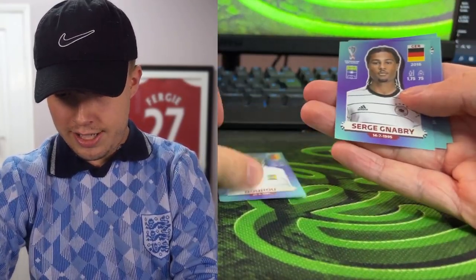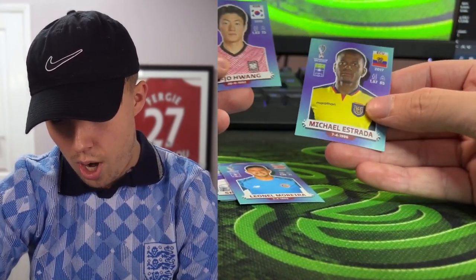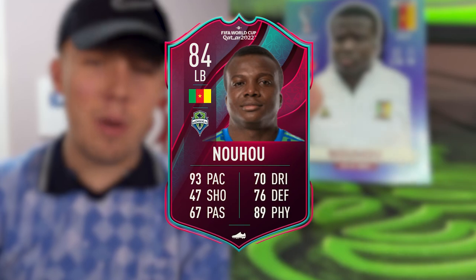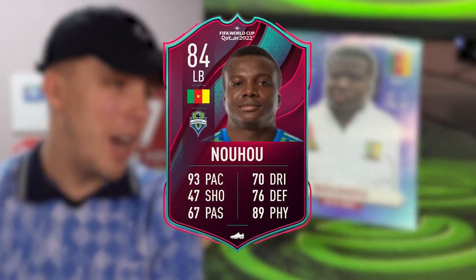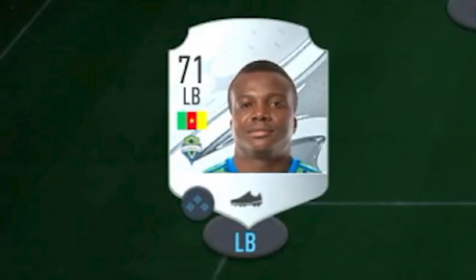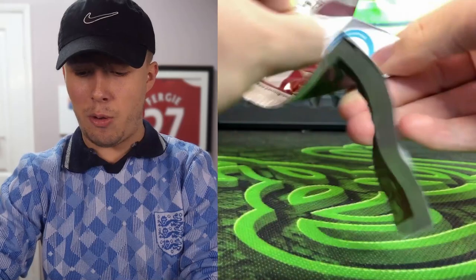Pack number three: first player is Nhu, then Gnabry — who'd have been a better mid — then a goalkeeper in Moreira, Yujo Wang, and Estrada. Nhu actually has a World Cup star card but we'd need tokens for that. We'll take him as a left back — 89 pace — and put him straight into the team. Player number three done.